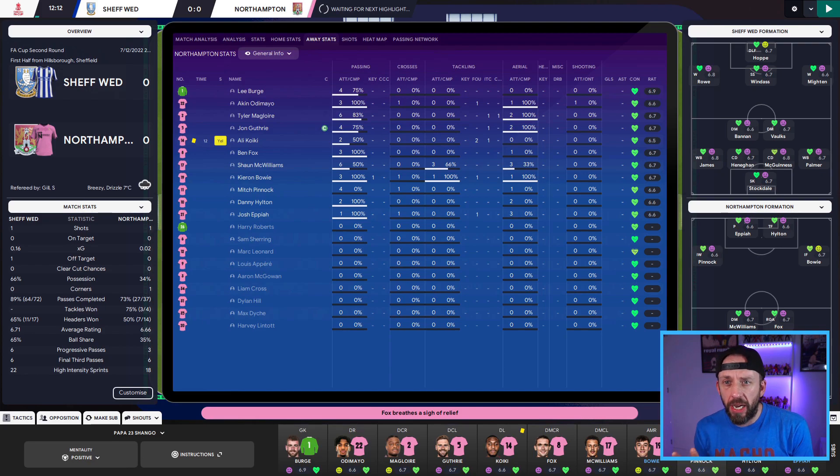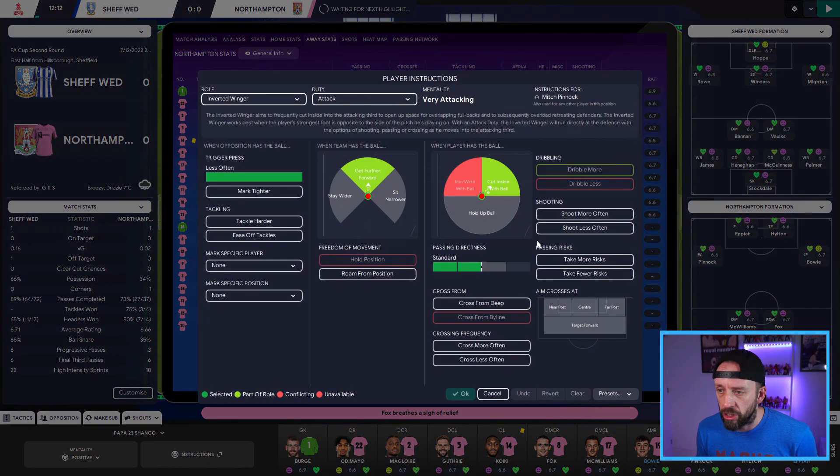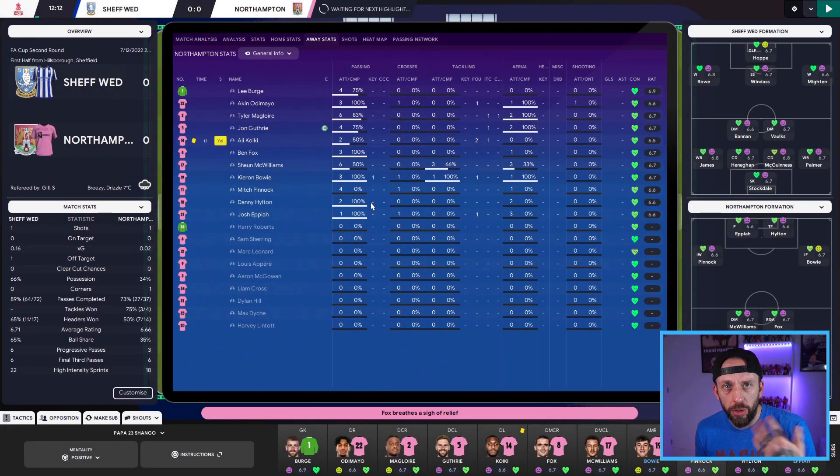As the game is going on, you can start looking at your panels and see what's going right and what's going wrong. Looking at my Northampton team on the passing option, you can see Mitch Pinnock hasn't started great — his passing completion rate is pretty poor. If that continues, I have the option of going to Pinnock's player instructions and tweaking things, possibly telling him to take fewer risks with short passing. You can keep an eye on it as the game goes on without clicking all over the place.